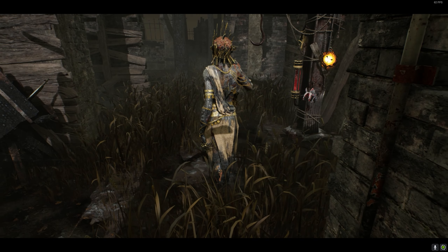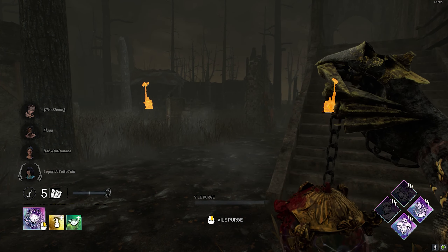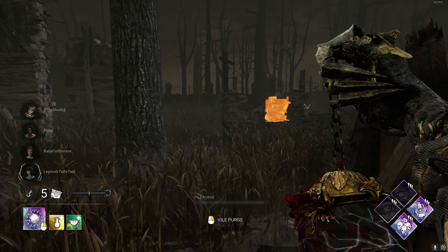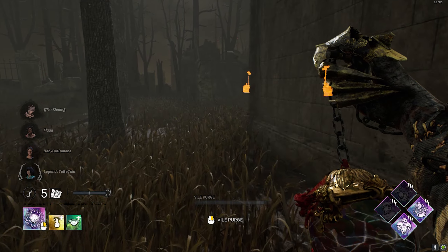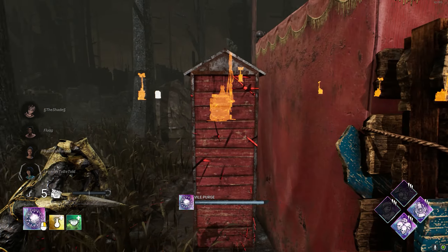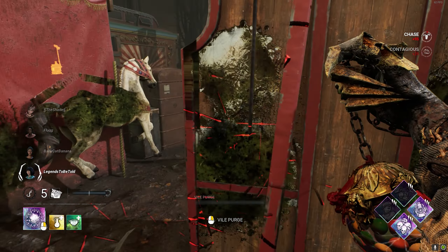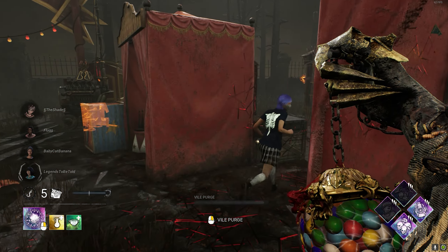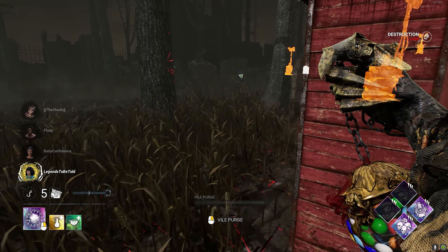Alright, let's see what we can get into. Corrupt wouldn't be bad either — force them onto certain gens. I don't think corrupt would be bad for this build; maybe swap it out for Natophobia or something. Just got to find which gens they're going to be on first. What's up Fang, how's it going? Use that pallet, Fang!